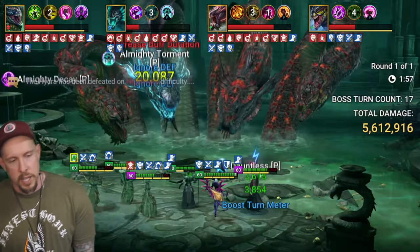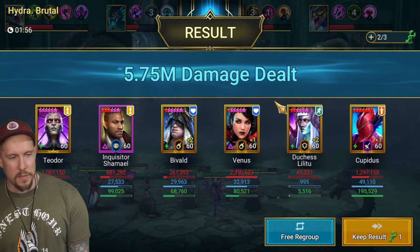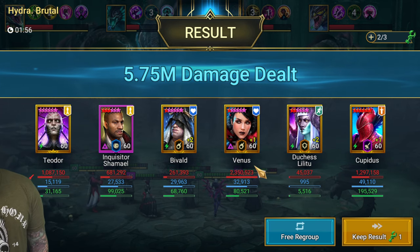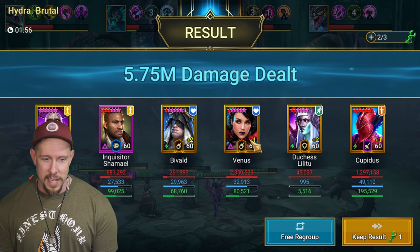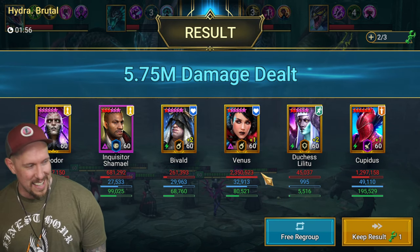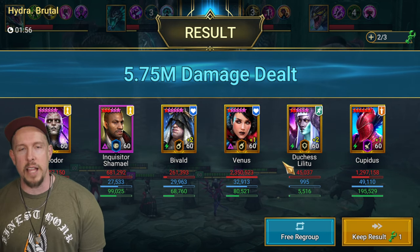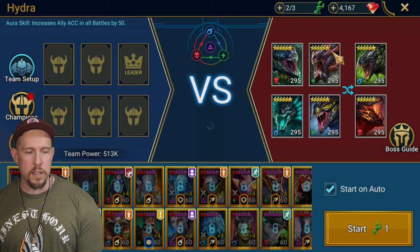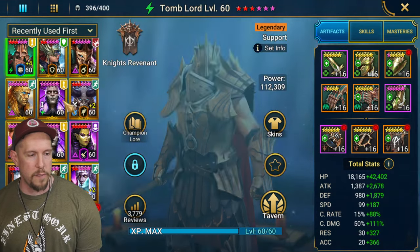Looking at the final results - 17 turns, Theodore put out a million damage. Not too far behind Cupidus, and Venus did a lot of damage too. Theodore is just a great champion, easy to keep alive - which is the best thing in clan boss. Let me regroup and pull up his lore.